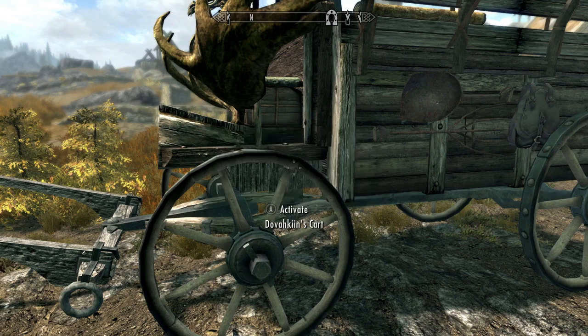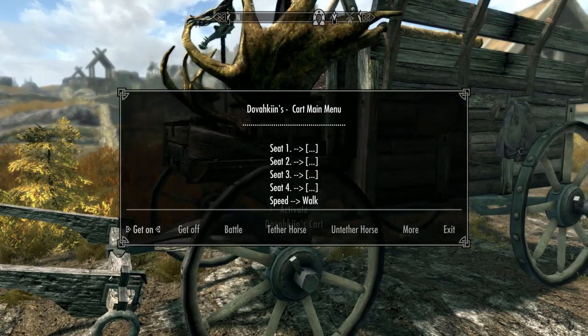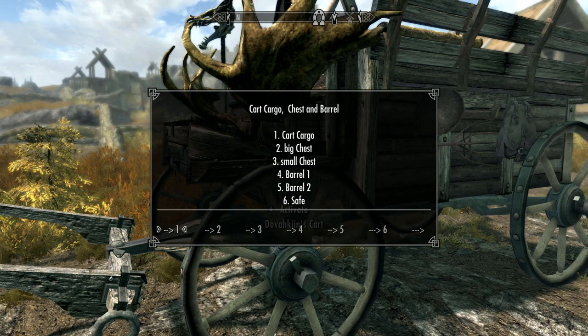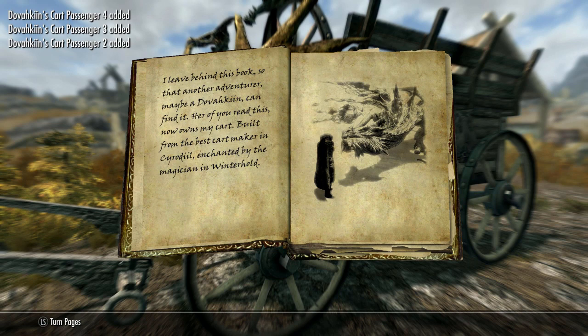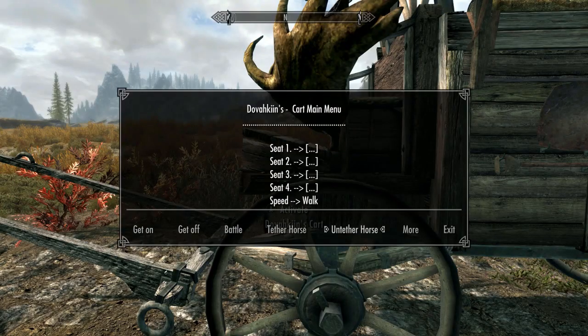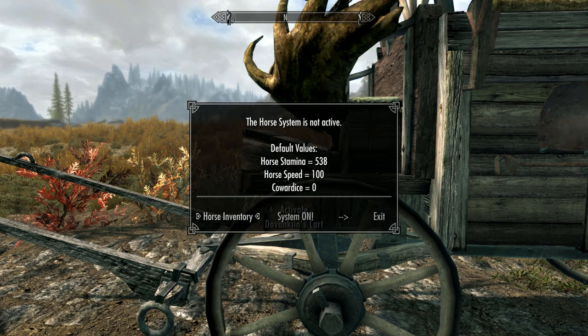But before you run off to the nearest tanning rack, be sure to read the book in the wagon's inventory. To access that, navigate to More, then choose the first option, which is the cart's main inventory. Here you will find the book. Read it and it will unlock the harness in the crafting menu of the tanning rack. The book also gives a little information about the previous owner and the various powers you get with the mod and what they do. Once you have the harness, you must place it inside the horse inventory in order for it to work. You will find that under the Horse System option in the menu.